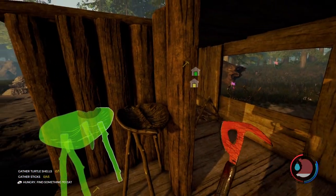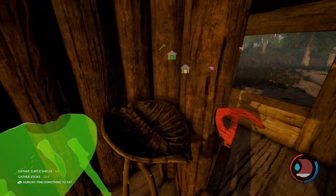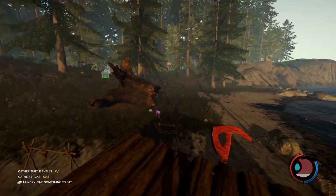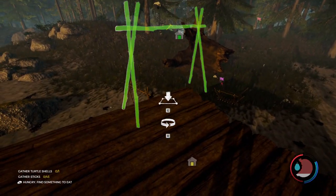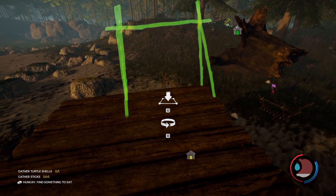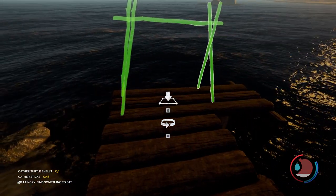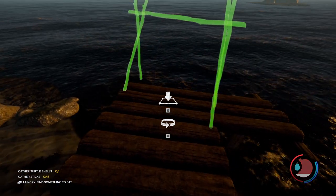There we go - now I can jump on it repeatedly. What can we build up here? I want to build some drying racks. Oh, I can build them on the roof! Oh my god, that is wonderful. I'm going to put one on this side.